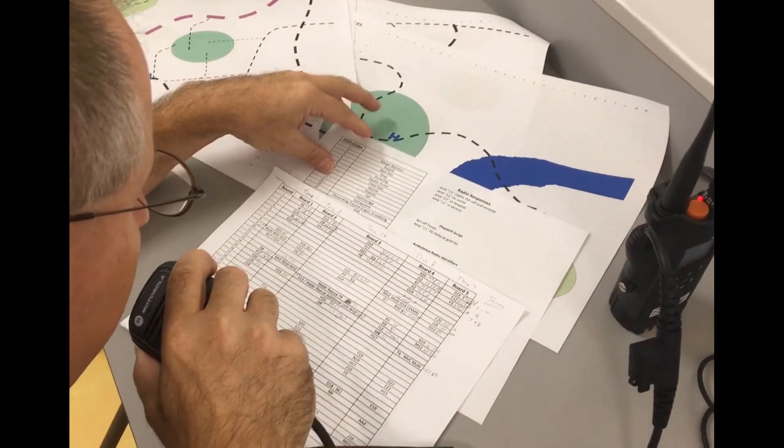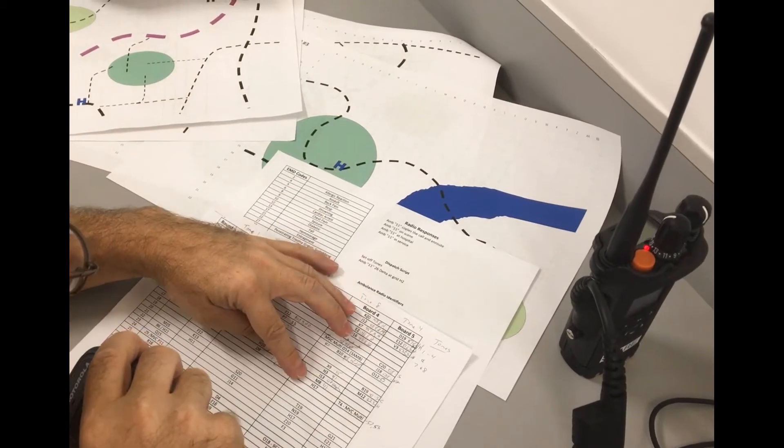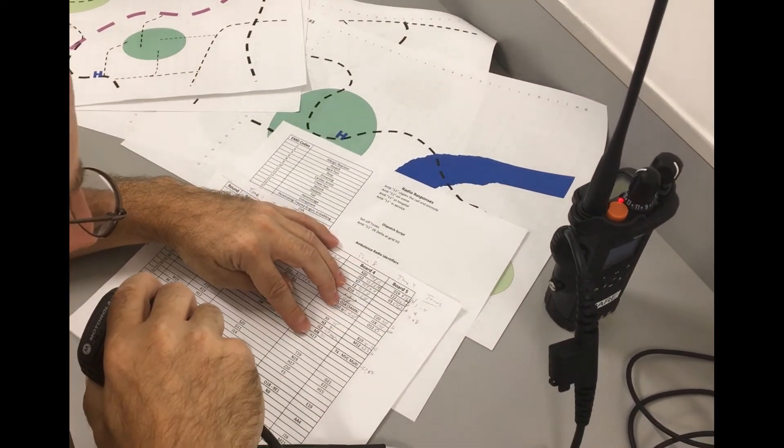Board 4, respond to a 17, bravo 9, 17 bravo 9 at grid H, as in Henry, 1, 7 — H17.